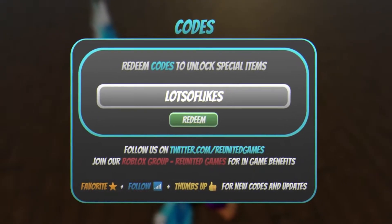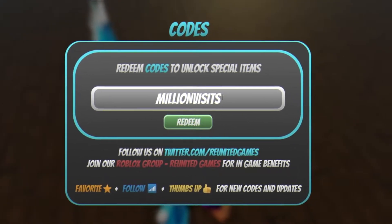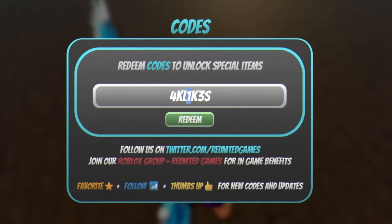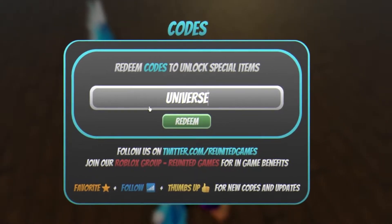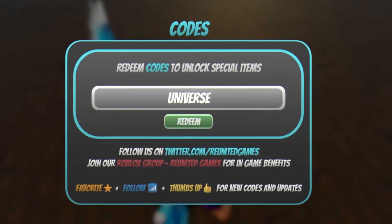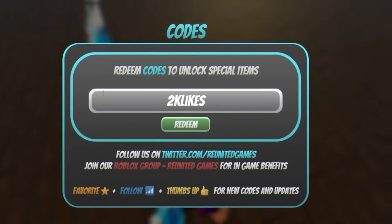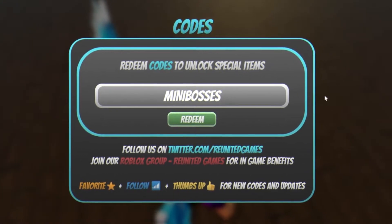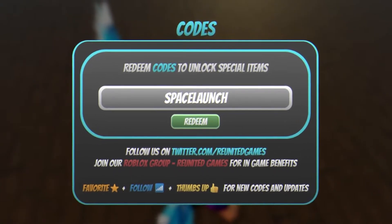The next code is 'chameleon likes' — make sure you're putting in the capitals, all capitals. After that you have '4k likes', with a one and a three for the word 'likes'. After that we have 'universe', then '2k likes', then 'mini bosses', and then 'space launch'.